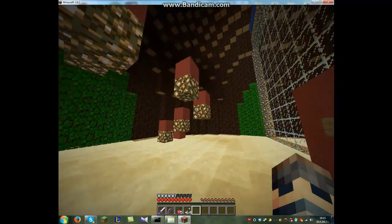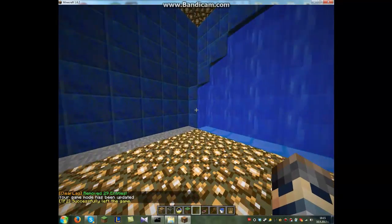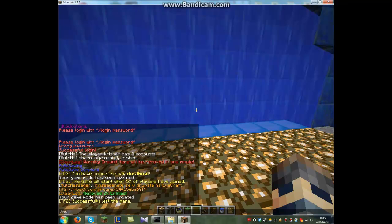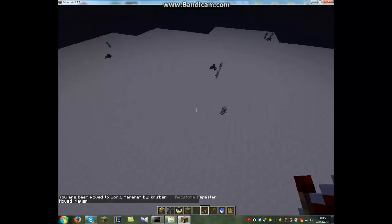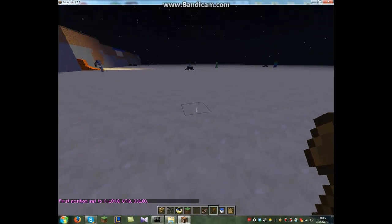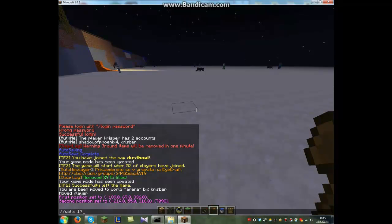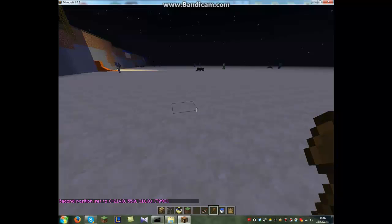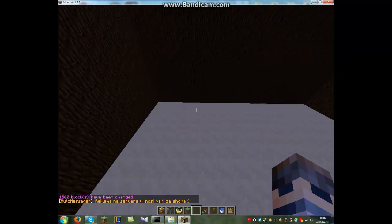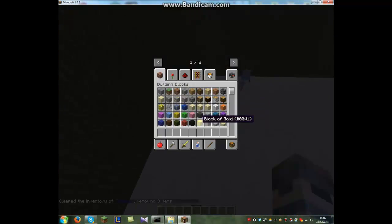So now let's begin with making the map. I'll make one small map. Let's go to the other world. We are at some world now. Let's make a square arena.